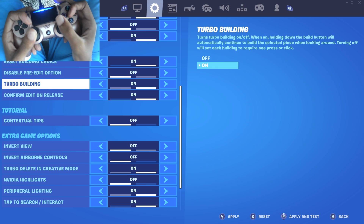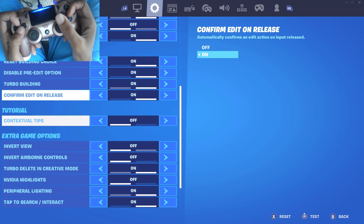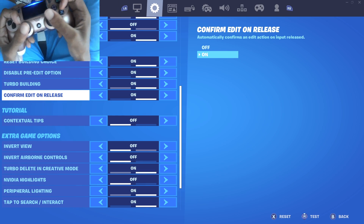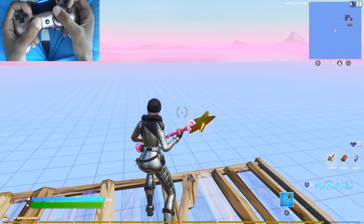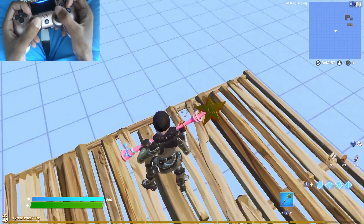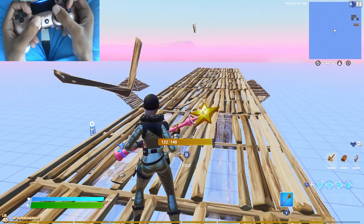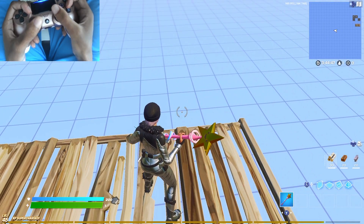Make sure all of these gameplay settings are on. The big one you really need is Confirm Editor on Release. If you want to be consistent at editing, you want this on. If you have double edit binds, that means you edit, select, and confirm with three different buttons. If you edit and confirm with the same button, that's single edit binds.